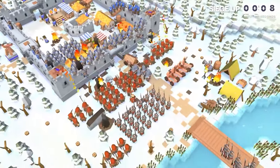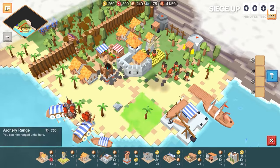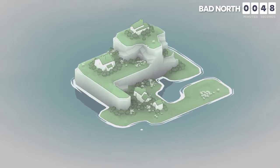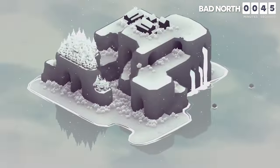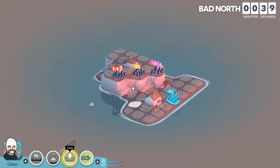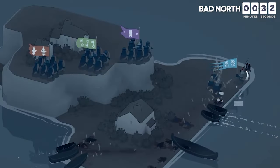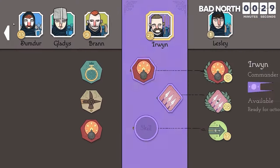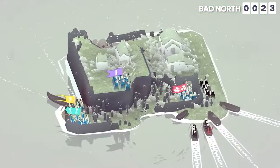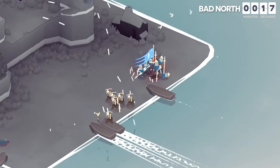Resource management and strategic positioning play a crucial role in securing victory, as players must capture and protect key resources to outmaneuver their opponents. The second game on our list is Bad North Jotun Edition, a real-time strategy game characterized by its exquisite minimalistic graphics and elements of roguelite gameplay. The central objective revolves around efficiently utilizing limited resources to fend off Viking hordes threatening the player's islands. At the core lies tactical combat on procedurally generated islands, where players must strategically deploy their troops to repel the Viking hordes.